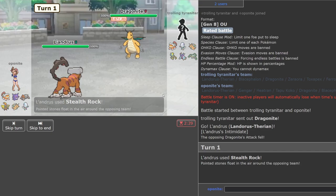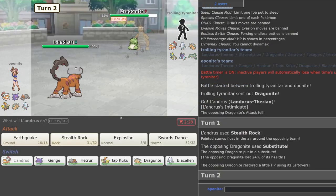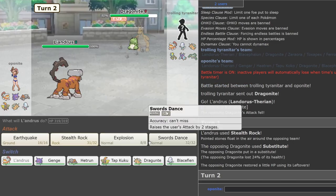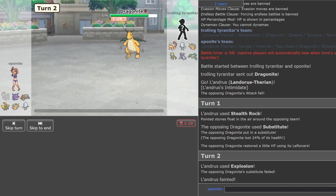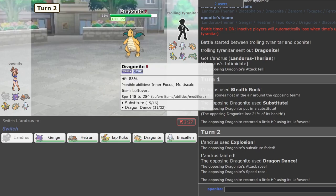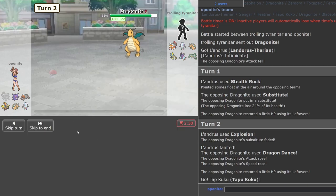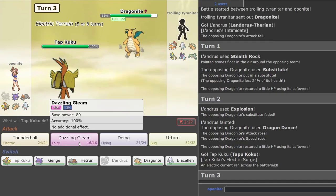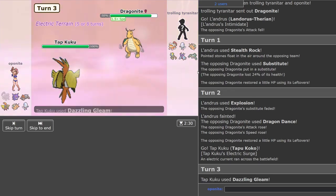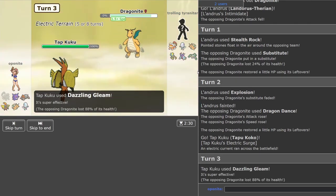This is not a problem for me. He's going to Dragon Dance up — expected. But I don't think that's faster than Tapukoko. A Dazzling Gleam here no matter what — there we go, that got the kill.